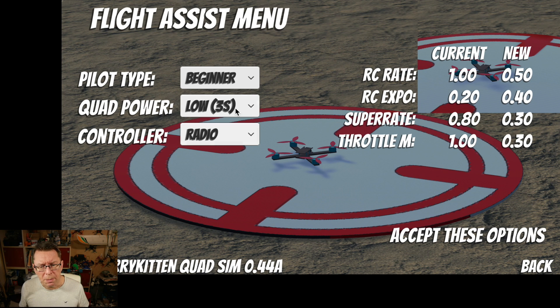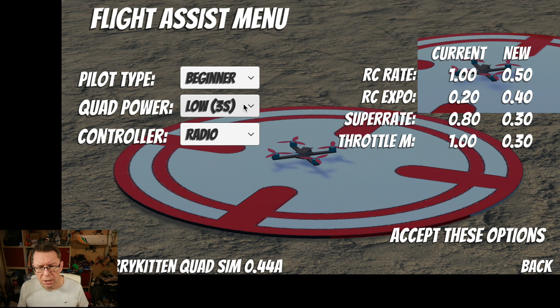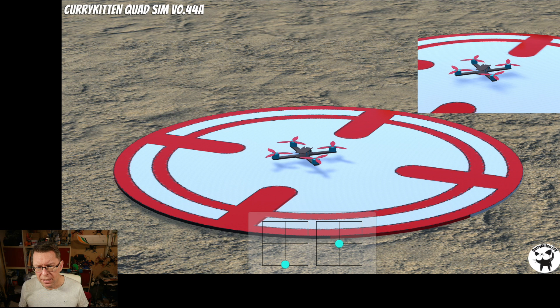The quad power setting is quite an important thing — it affects how the throttle multiplier works. I've set it up so low power is effectively like a 3S quad. Don't be put off by that — it's all about how gently the quad will react and how powerful it's going to be. If you are starting out I really recommend it, and I'm going to show it now because this is exactly how I'm going to fly line-of-sight.